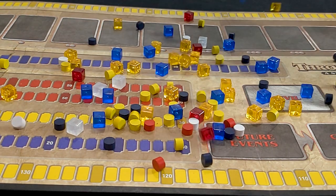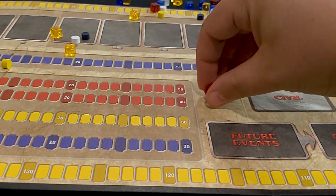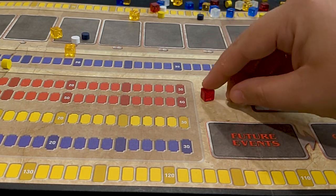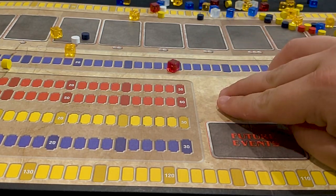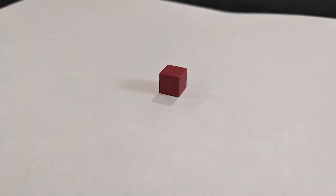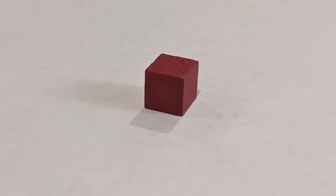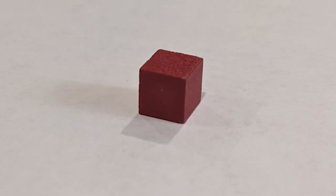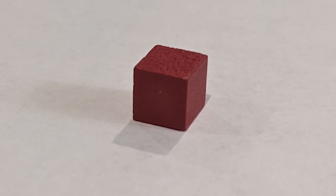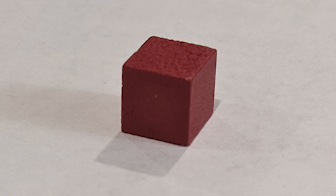Fifth, you can't place a cube down wrong. Try it — every side is the same, you can't mess up. This is elegant design. Sixth, it's easy to attach meaning to a cube precisely because of its ubiquitousness. A single, solitary cube — perhaps a touch on the larger side — can be a vicious enemy blocking your goal. A whole bunch of cubes can be a swarm or great riches.